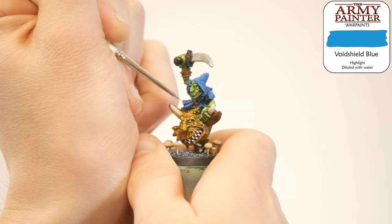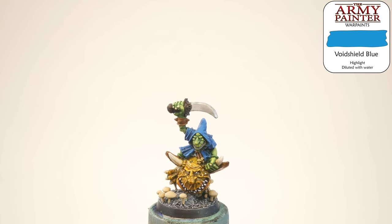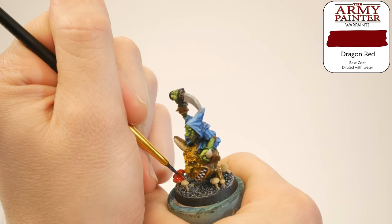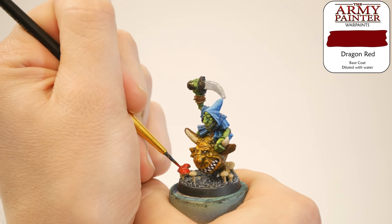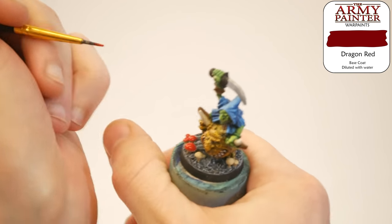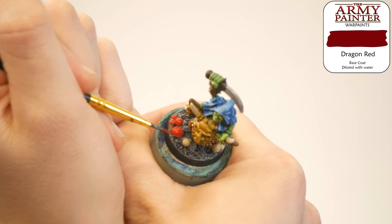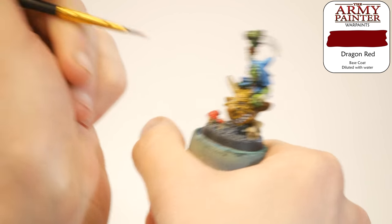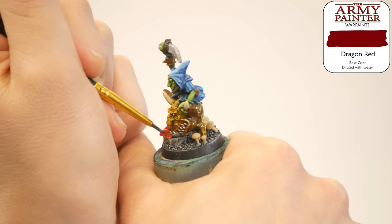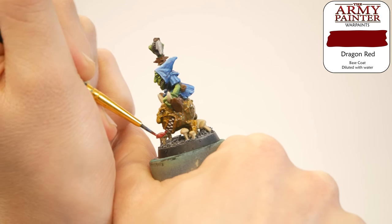I've decided the mushrooms are all going to have red caps. That way, we get red into the model, and that red goes really well with the blue, the green, and the yellow — those four psychological primary colors. Just nice, bright, happy, hopeful colors, and I'm really feeling good about where this is going.